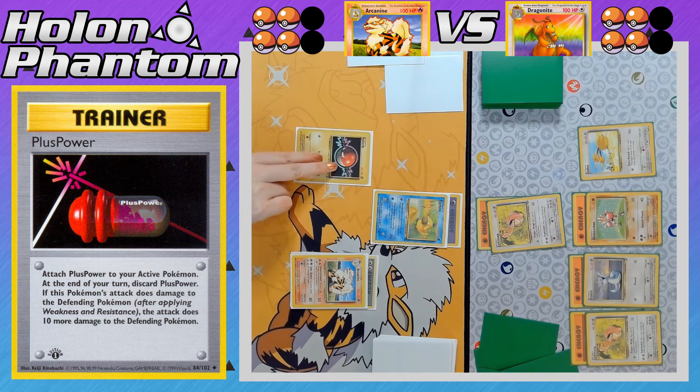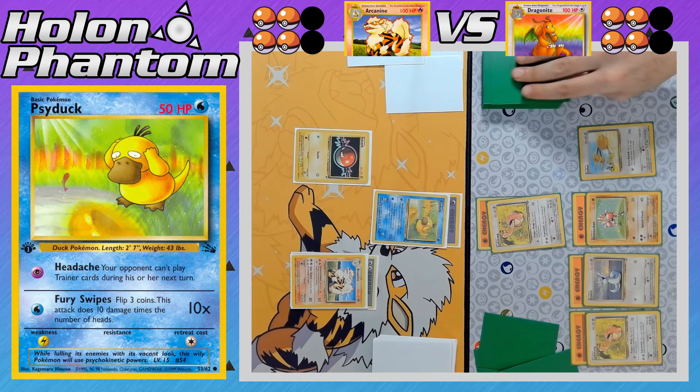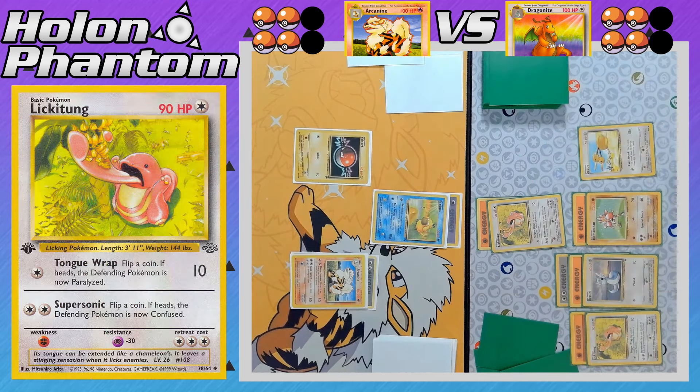Scyther comes into the active spot with a Psychic Energy to power up its Headache attack. A Voltorb comes down to the bench and the attack is declared — Headache — so the Dragonite player cannot use any Trainer cards this turn. A Double Colorless Energy comes down to the benched Dratini. There's a Tongue Wrap hitting for 10 damage — but it's Tails on the coin flip, so Scyther is not paralyzed.